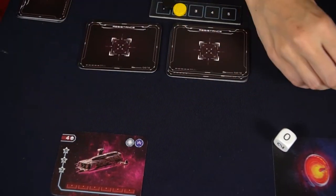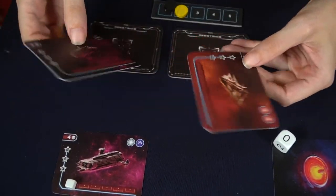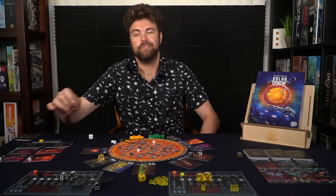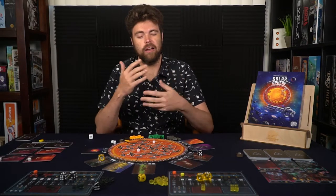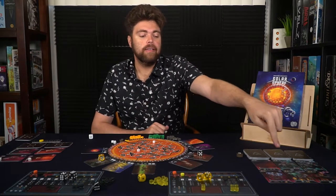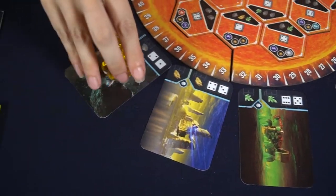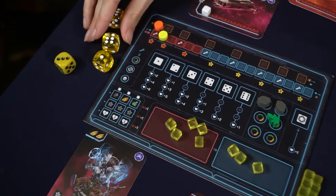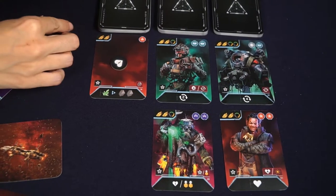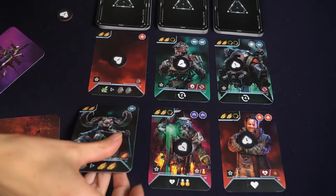After combat, move on to the cleanup phase. Ships move down and are replaced with new resistance fighters. Any ships not defeated from the top row that move to the bottom get a white cube placed on them — essentially acting as an extra drone to make defeating them slightly easier before they leave. Any crew cards not purchased during the round get a morale marker, so the next buyer gains that card plus bonus morale. After two rounds without being bought, cards disappear.